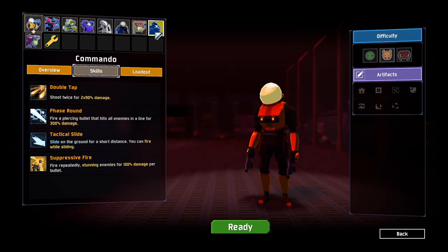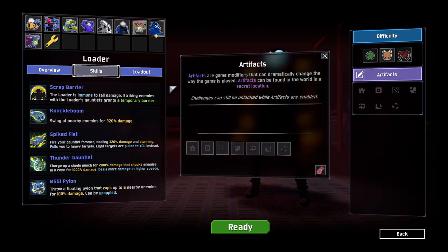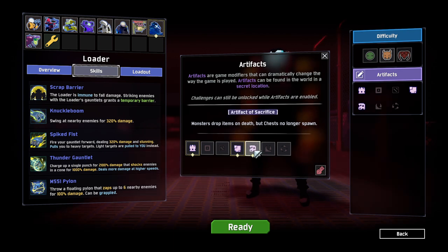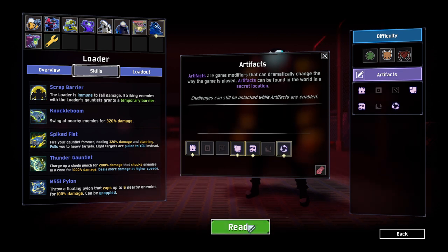We are going to play as my favourite character, the Loader. The artifacts we're going to be choosing today are: Artifact of Command - being able to choose our own items; enemies can spawn as elites with 5% damage and 10% HP; monsters can appear outside of their normal environments; monsters drop items on death but chests no longer spawn; and monsters spawns are doubled but their maximum health is halved.